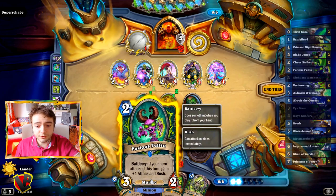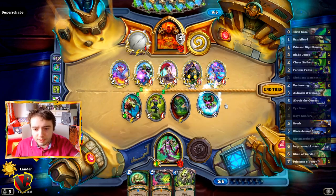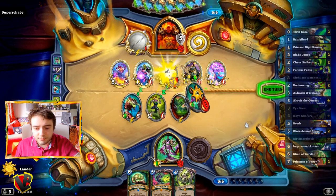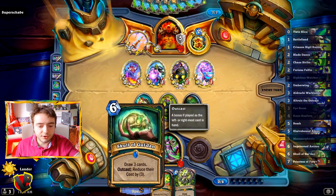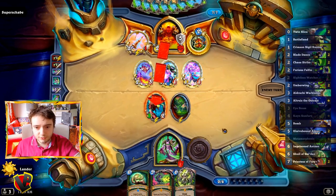Now we can use our Furious Felfin, which gets plus one attack and Rush, and we're going to suicide it into this one. Positioning is very important in your hand — the discard can activate the outcast effect since it's on the extreme left. So now we have a choice.